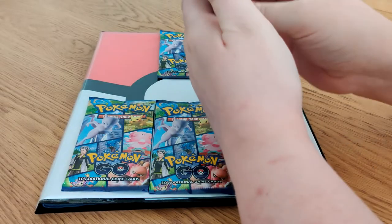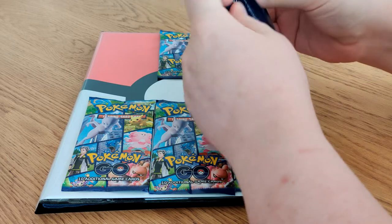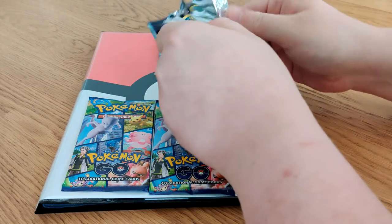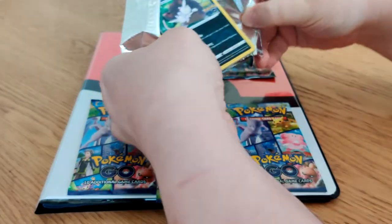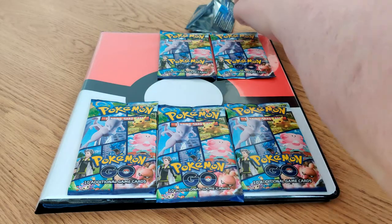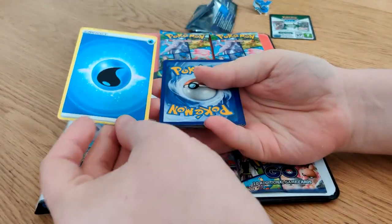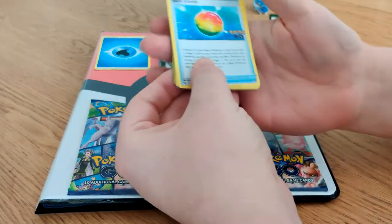I have read up online on the smart way of opening these, because apparently opening cards is more complicated than it used to be. So — tear this, flip this over, take the code card and put it there, then count three off the bottom and put them there. Then this one at the top should be the energy card — which it is. That's just a water energy. Now we can flip these over.